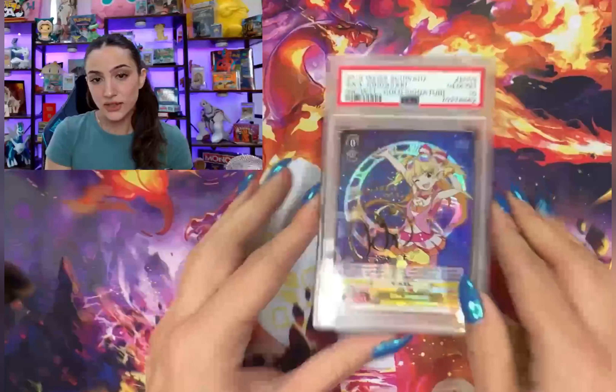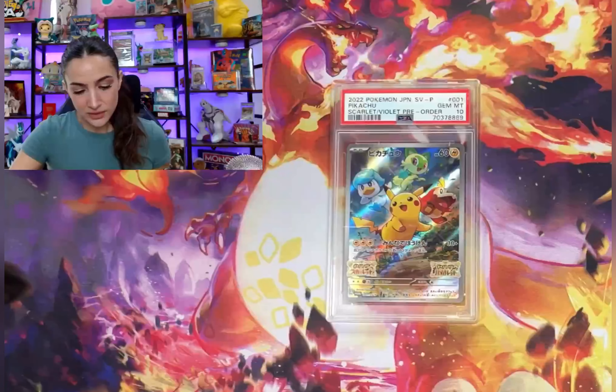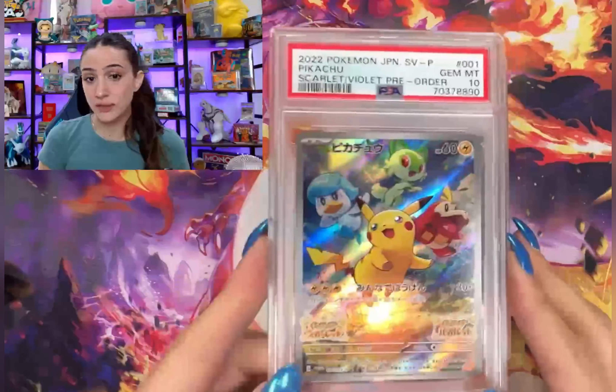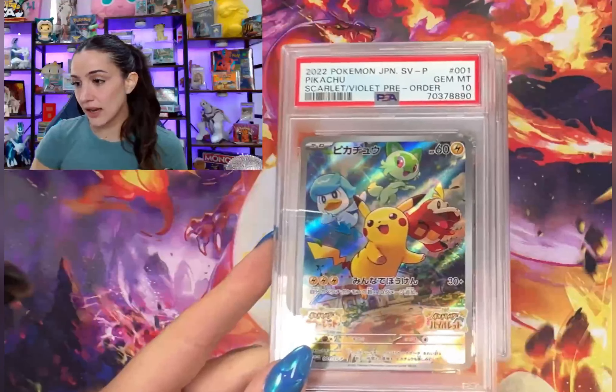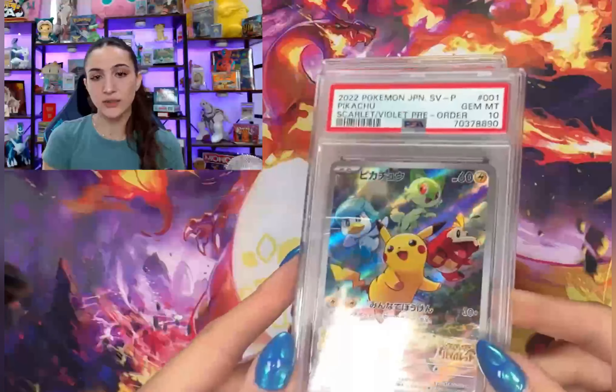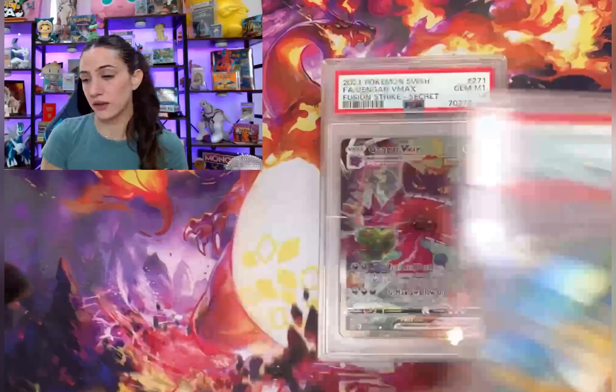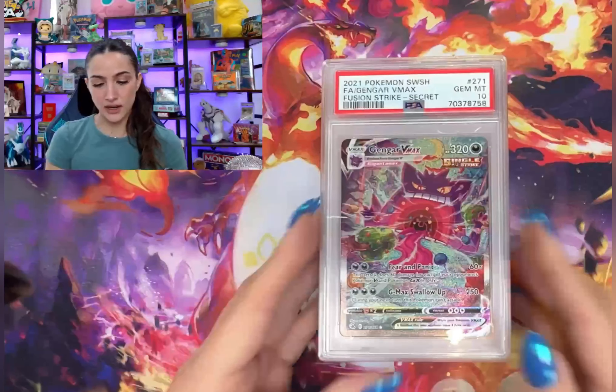Of course I always sneak in some Weiß cards as well — sorry if you guys aren't Weiß fans but I gotta. I graded a lot of these cards so I'll spare you going through all of them. I think I got a 9, a 7, and then the rest are all tens. This was the first promo from the new set Scarlet and Violet, so that was a cool one to get my hands on and grade.